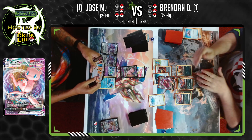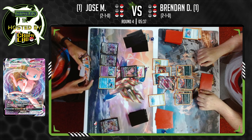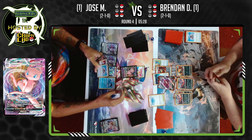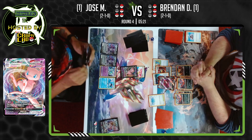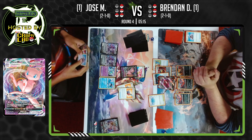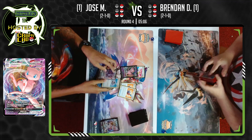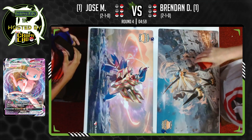Fear and Panic knocks out the Mew VMAX, awarding Brendan three prizes. Jose needs to find energy for the active Mew and the Mew VMAX to keep swinging, but he can't find it. Jose saying he can't find it — Brendan will just knock him out again next turn. With five minutes left to spare, that is the end of the game. Unfortunately, it do be like that sometimes.